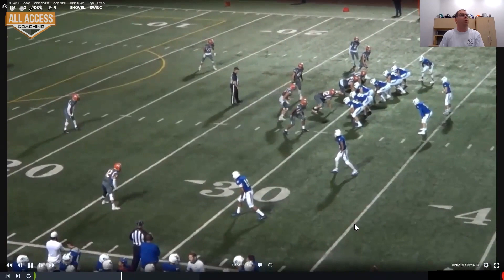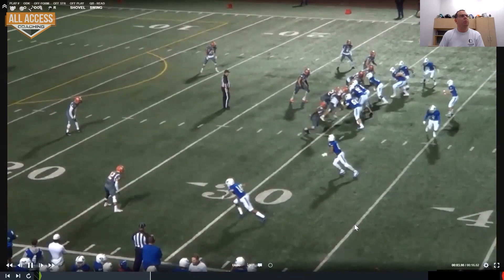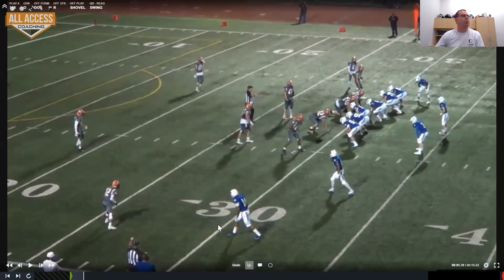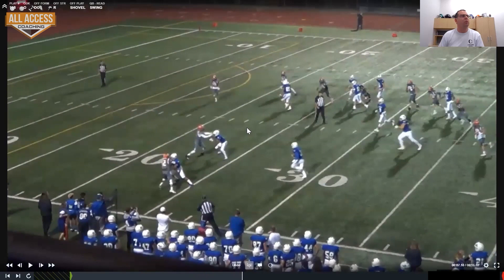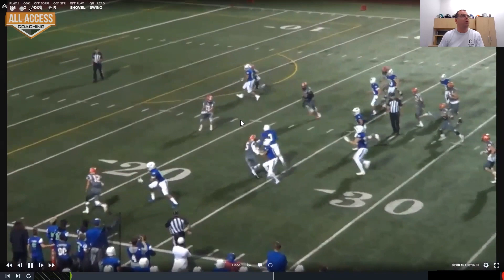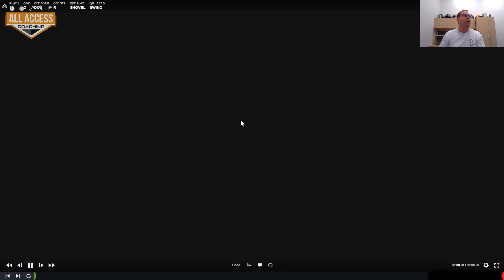Here we are again — 50 working shovel. Backer's going to blitz. They don't peel with it. What we're saying here is we're going to block here and block here, so that's the player we're reading. He comes — throw the swing route. We're engaged, win the block, win the block. No one else is in that quadrant of the field and we're able to get a good play. Taking a play we already had — crisscross — lineman already noticed crisscross and started to marry some of these screen concepts.